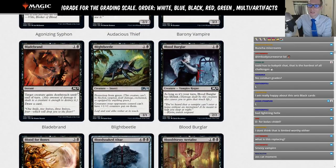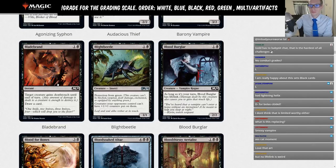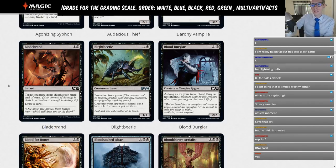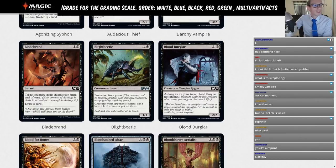Blade Brand is a two mana instant: target creature gains death touch until end of turn, draw a card. I definitely feel like I just reviewed this card in one of the Ravnica sets — it has Rakdos art, so it's a Ravnica Allegiance card. This doesn't see any play in Standard and I don't think that's going to change. Another limited card.